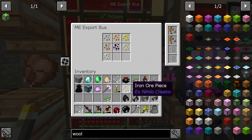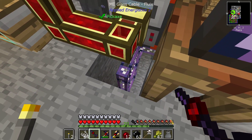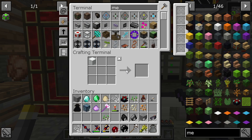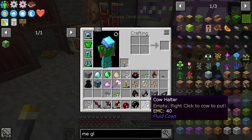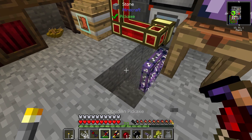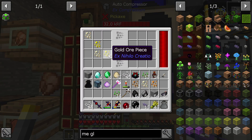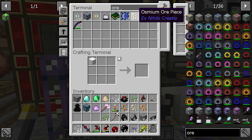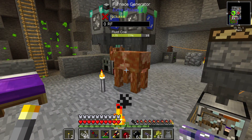Iron ore pieces are available here, so why is this system not being able to find iron ore pieces? Apparently the storage system is not connected. I have this theory that potentially I don't have enough channels for all the storage I have. This storage system is not seeing everything that is available down in cold storage.